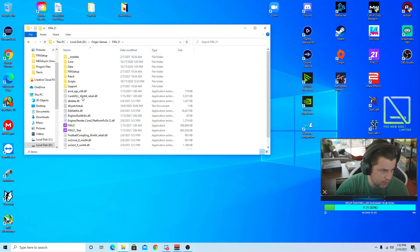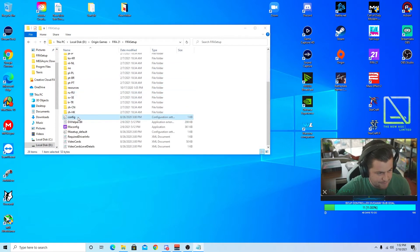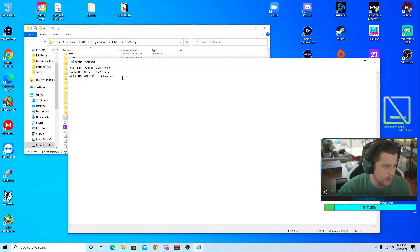This is what your FIFA folder will look like no matter where you have it. Click it. Now see this right here — the FIFA setup config file. Click that. There it is — now it's up on my other monitor, I'll drag it over. This is what everyone's config file looks like if you don't have auto launch set up. Place your cursor on that line, hit Enter to go down to the next line, then in caps type: AUTO_LAUNCH = 1. Just like that. That's all we're doing — AUTO_LAUNCH equals 1.